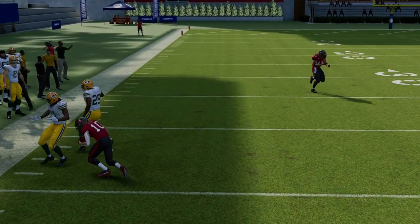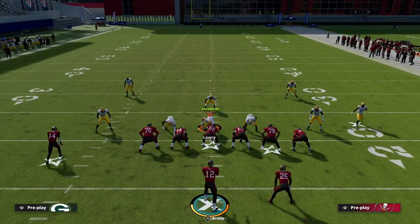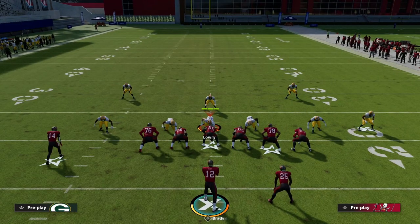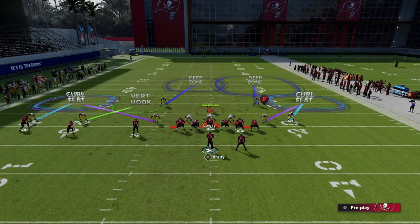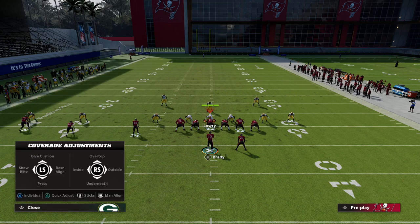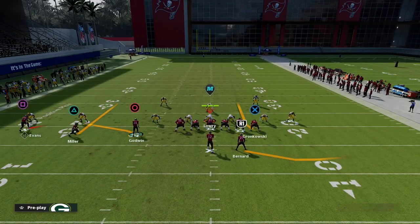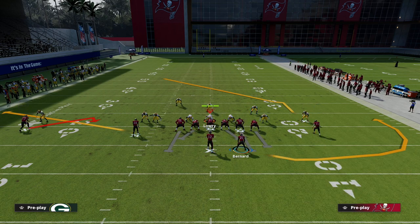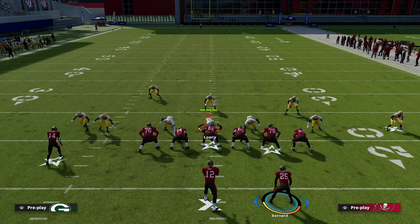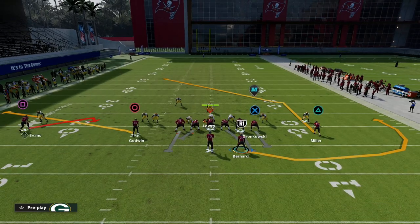Now let me share the routes you want to put around this to beat zone coverage. If your opponent is playing a significant amount of zone, here's my favorite way to deal with it. We're going to motion to the left, then block the tight end. Blocking the tight end helps with protection — every blitz gets picked up — and it gives your quarterback a simpler read with more time. The routes won't rub off each other and the concept is cleaner overall.